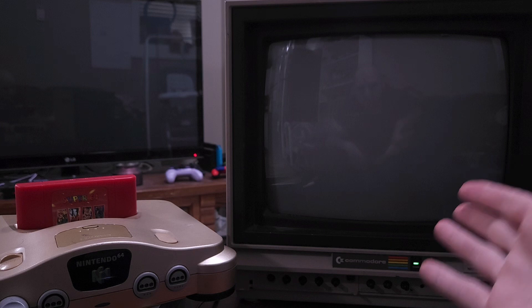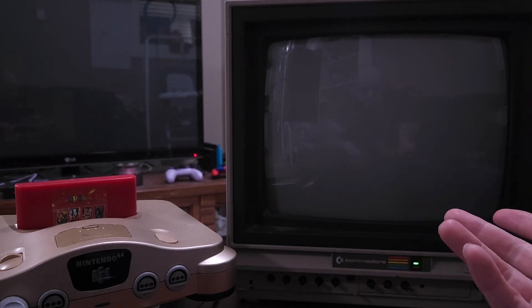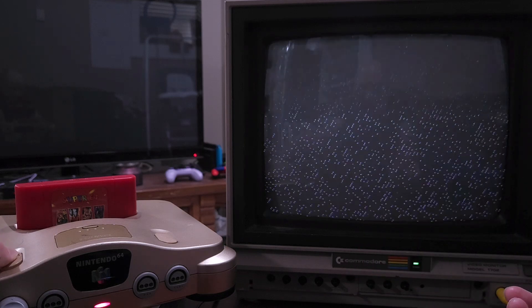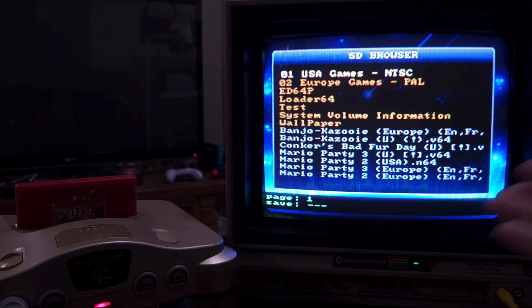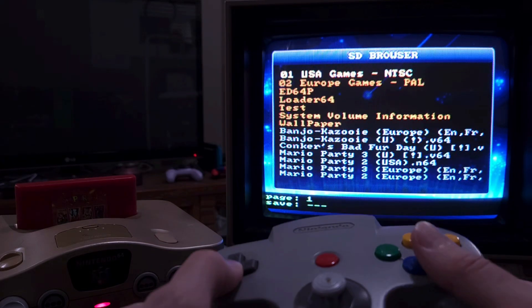Here we are with the cartridge in the system and the CRT here. I'm going to have to dim the lights so that you can see the CRT better, so that's why it'll look really dark when I turn on the system. I'll just turn the brightness down a bit — I just want it to look good so that when I'm recording you can see it better. So this is what you're going to see.